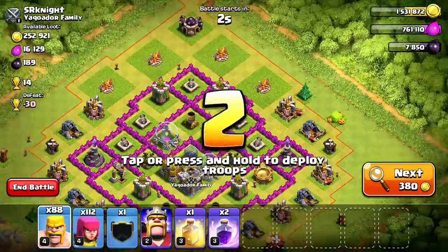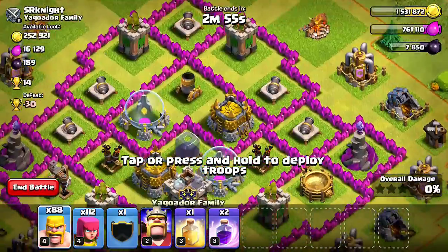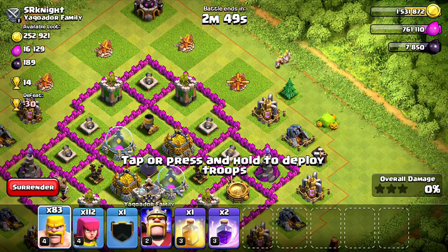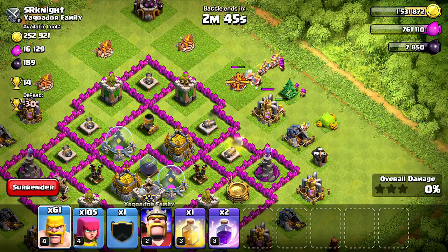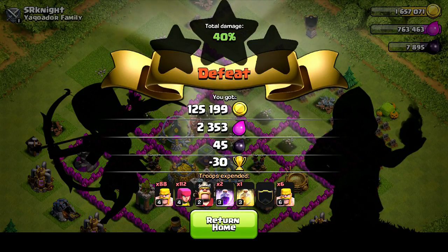Alright guys, for this final raid, I'm going to try to get this 250,000 gold — it is a lot of gold. It is a risk and reward type of gameplay. I don't know if my barch troops will get in. I do have two rage spells, I do have a king, and I do have some troops. So I'm just going to fly all my barbarians in. We got 125,000 — exactly half of what gold he had. I did lose 30 cups, not too big of a deal. Like I said, I'm really not worried about dropping down. I'm not pushing for leagues.